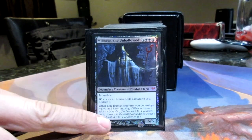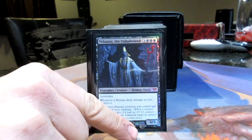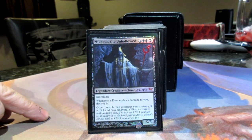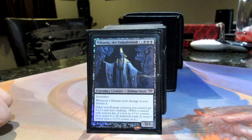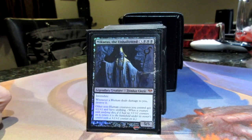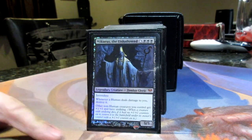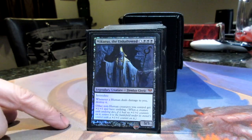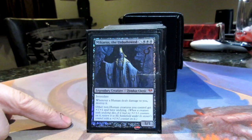This is Macias the Unhollowed. He is a Zombie Cleric. This is my Zombie Tribal deck. I'm not running any crazy one-shot kills with Macias in here. He's mainly in there to do his other things — he lords all his other Zombies and gives them all undying, making your army really hard to get rid of so you can just zombie crush people. He himself has Intimidate, and whenever a human deals damage to you, destroy it — which is not irrelevant with Narset and other commanders like that running around. And then he gets all your non-human creatures undying and plus one, plus one.